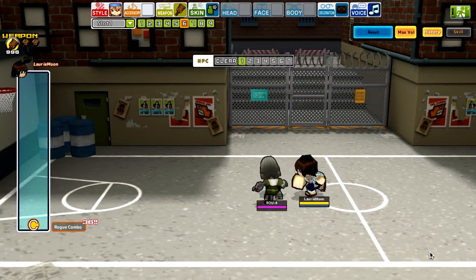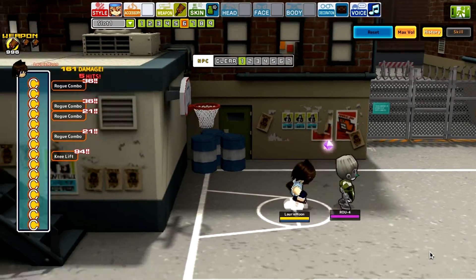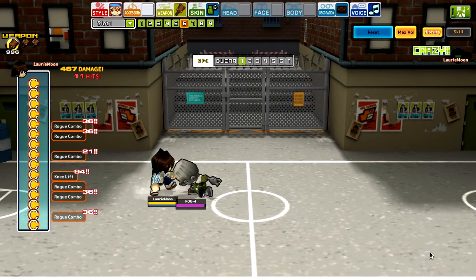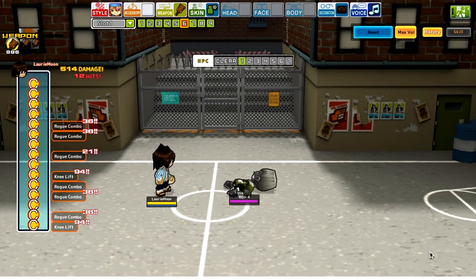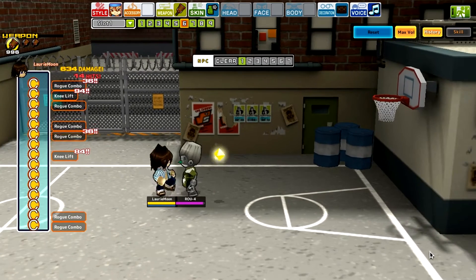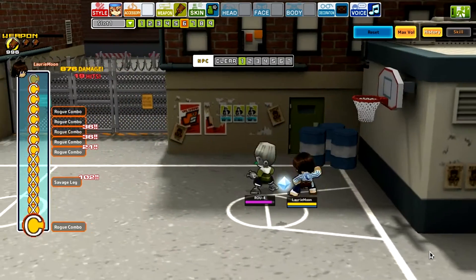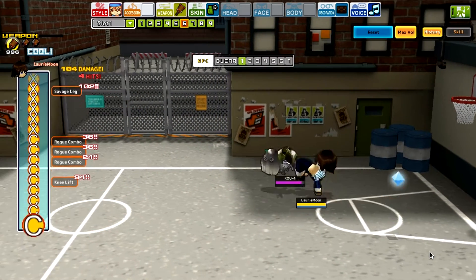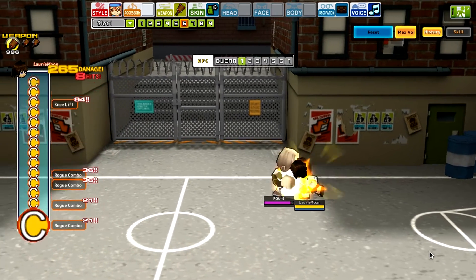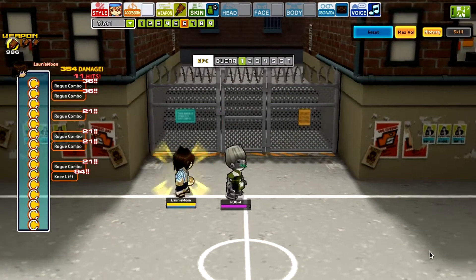Into the moves now. The weak combo — holy crap, that's quite a lengthy one. I don't think there's anything holdable, but it goes several kicks and then the last one sort of goes into a grapple. Oh, that was me doing the strong combo. So the weak combo: rogue combo and knee lift — one, two, three — that's a lot of hits.